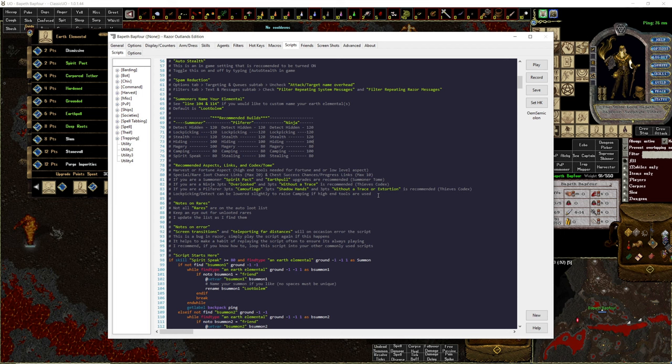Notes on Errors: occasionally — usually with screen transitions like going from level 1 to level 2 — the script will just stop playing. All you have to do is replay the script. This also happens less often when teleporting far distances. There's a chance the script will error because it's looking for a chest that was off your screen and crashes. It doesn't happen very often, but when it does, just replay the script.